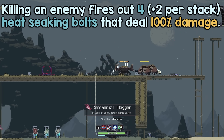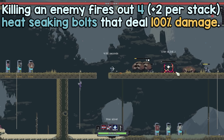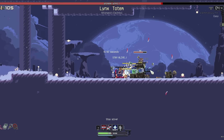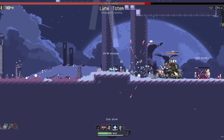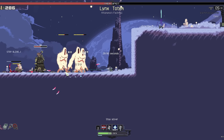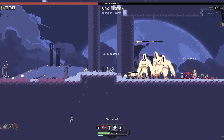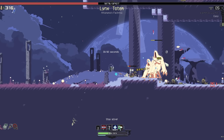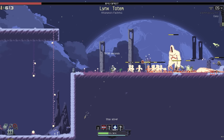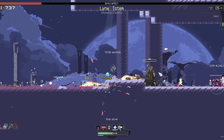At number 4: Ceremonial Daggers. Killing an enemy fires out four heat-seeking bolts that deal 100% damage. Fun fact: that is not how you spell 'seeking' — that was a typo in the original game and they left it in. One thing I've noticed about Returns is that area-of-effect items are super hard to come by. In Risk 2, you can usually find some AoE by stage 5, but in this game it's scarce, and I think a lot of the difficulty can be attributed to that. Having to individually kill every enemy makes it really hard to progress. But Ceremonial Daggers will aid you in that pursuit immensely — 80% of the enemies you come across will be small things like Lemurians, Wisps, and children. You don't realize just how many of these smaller enemies there are until you pick up this item and they proceed to wipe out the entire screen.